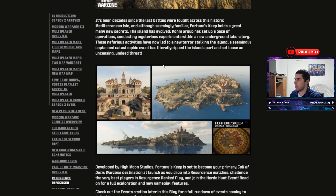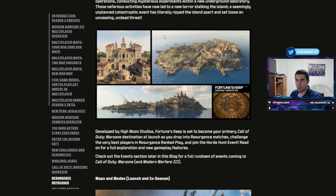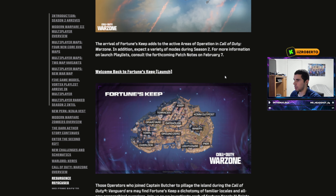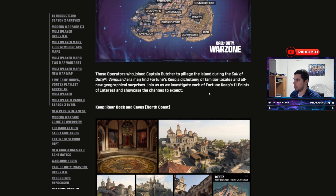Fortune's Keep is making a comeback on February 7th, and there are going to be a few slight changes to the map — a few different POIs added to the original map. Since you can now swim in Warzone, they're going to add POIs that have some water with them. Here's what the map looks like: Town, Ground Zero, Overlook, Graveyard Terraces, Gatehouse, Keep, Connie, Outpost, Winery, Lighthouse, and Pier.